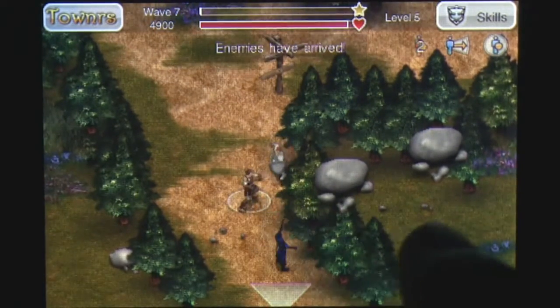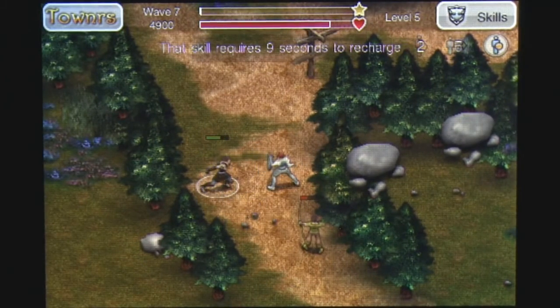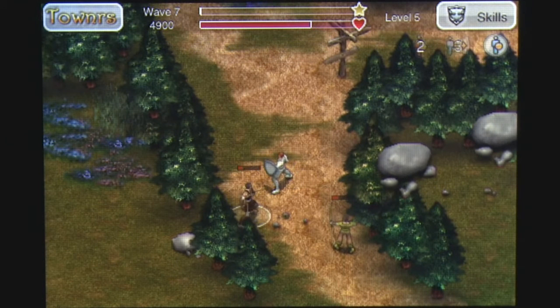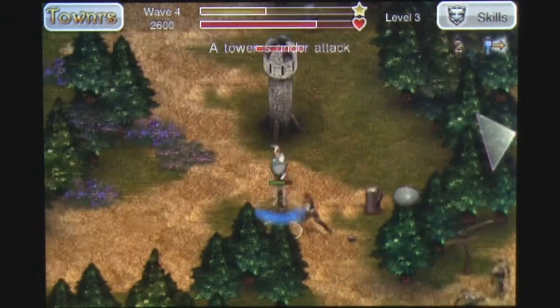Attacking comes in four major varieties which are unlocked as you level your Hero up: tapping an enemy, dragging away from your Hero, tapping on your Hero, and dragging an area on the ground. Each produces a different damaging effect, but they'll need to be used in concert to defend your towers and castle.